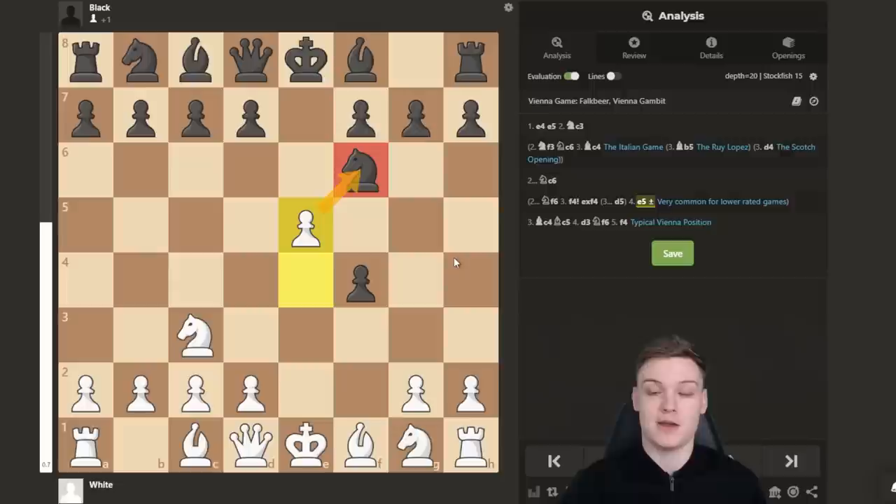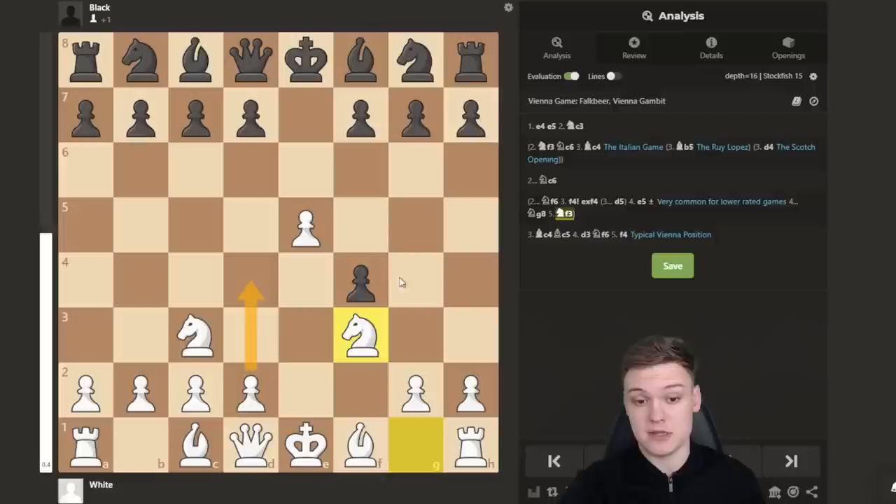The main point is that after pawn takes, the knight goes to g8 threatening check, we play Nf3, then D4 establishing a strong center, pick up the f4 pawn, and white is simply much better.